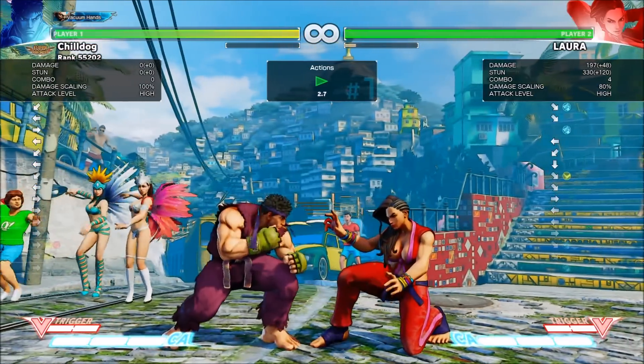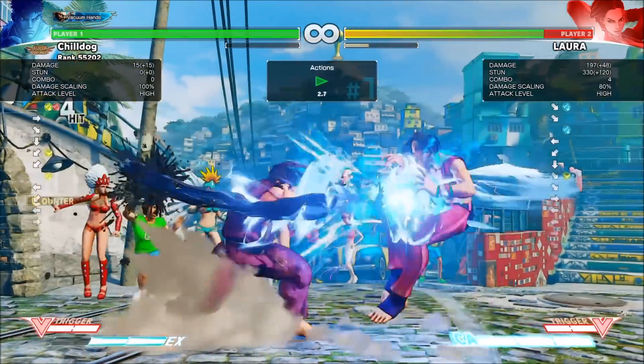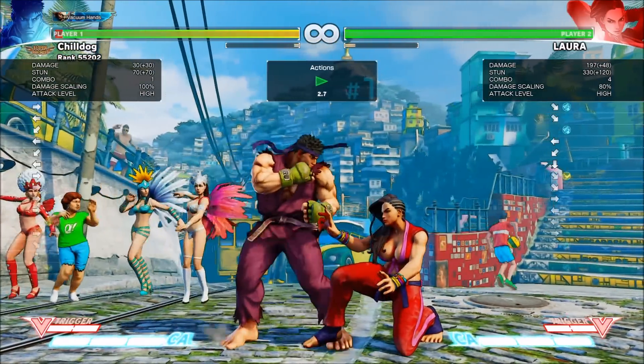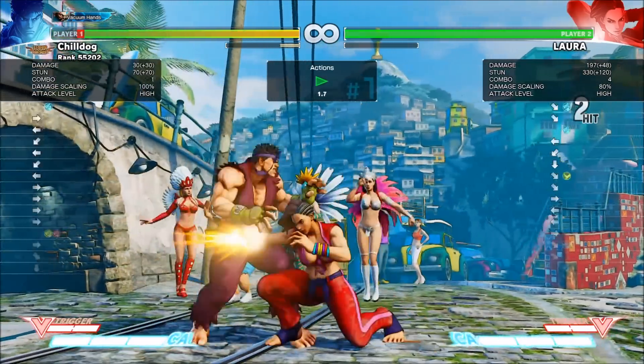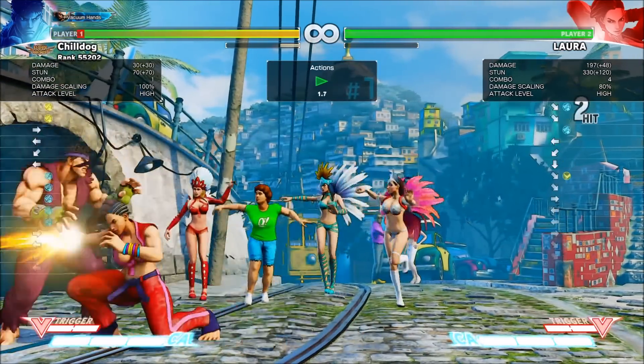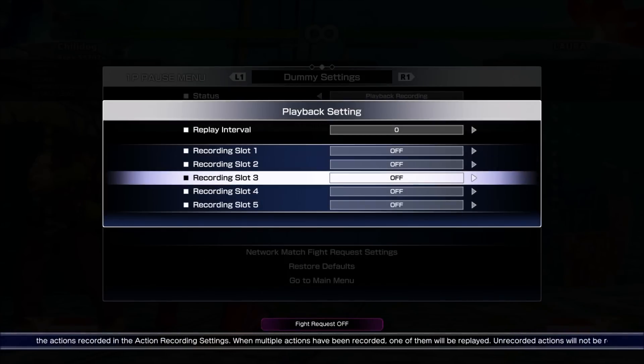Don't let Laura get away with pressuring you after you block the elbow — go ahead and take your turn. Note that this doesn't apply if you get hit. If you get hit by the elbow, Laura is at plus frames, so if you try to stick anything out after getting hit by the elbow, you're going to get counter hit. So once you block it, then you can take your turn.